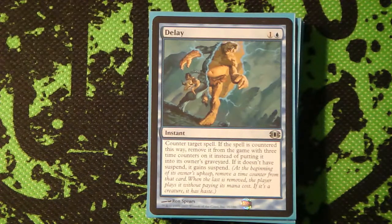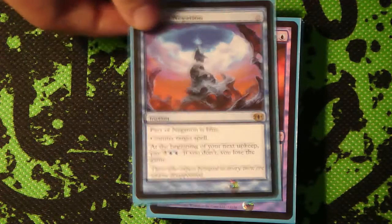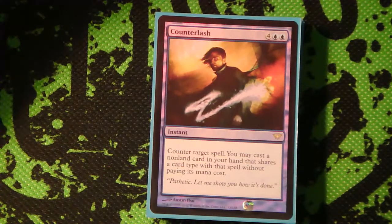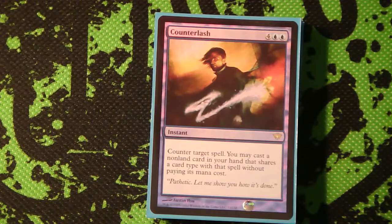Delay is excellent - it's basically Remand but it makes them take another three turns to cast it. Pact of Negation is excellent if you just need one turn to kill someone and they cast a Fog or what have you - you just counter and then you win. Counterflux is much more lackluster in this deck than in Grixis, but you can still cast a free removal spell off of it.